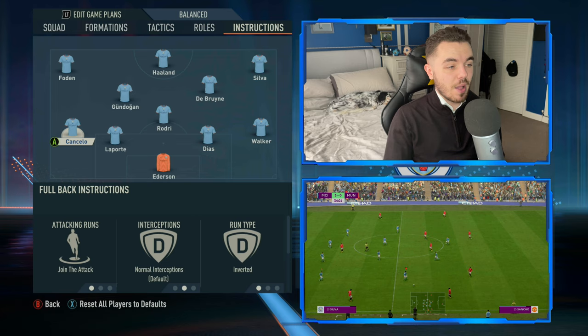Finally, with Erling Haaland up front, he's on getting behind - the most natural and obvious instruction given what he does. His support runs are just wide. You'll often see him come into half spaces and even the flanks to peel off a defender - that's how he works his space. Even against a low or mid block, he can find enough space by peeling off and then running 10 or 15 yards in behind. His defensive support is stay forward, as you want him conserving his energy as much as possible.